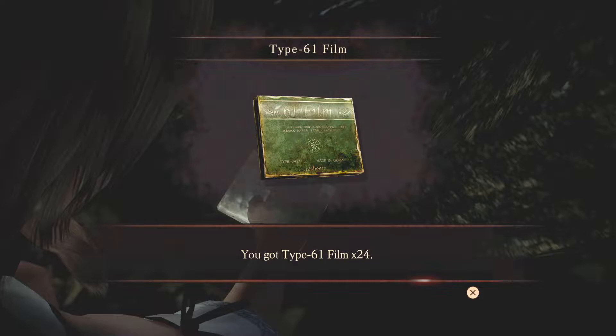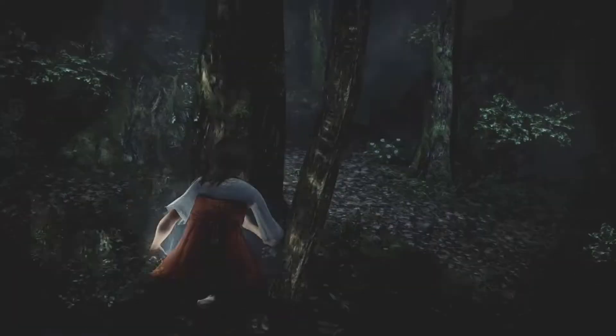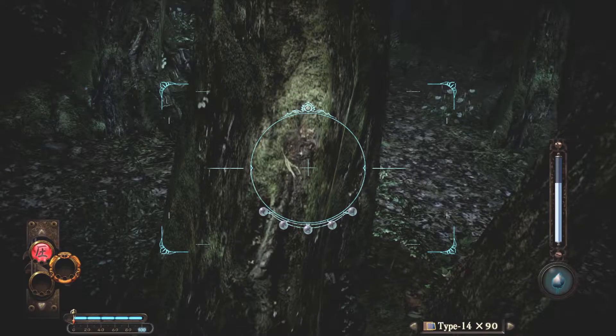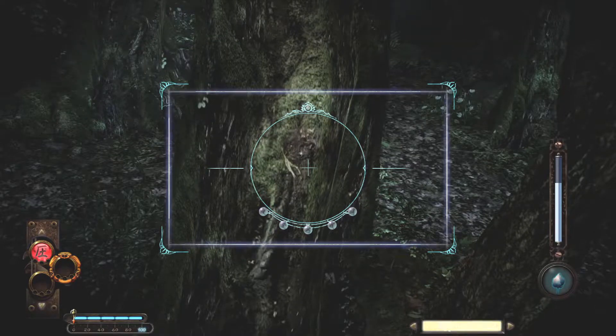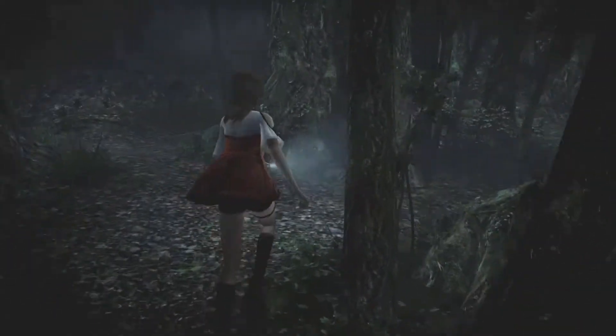What is this? We got some Type 61 film. 'New film in good condition — effective at exorcising.' Okay, we're straight up switching to this film. I'm not taking any chances.